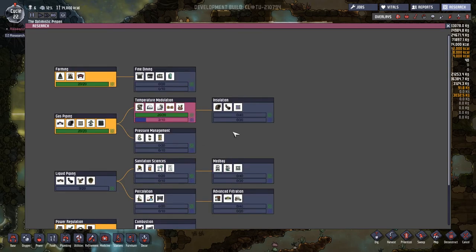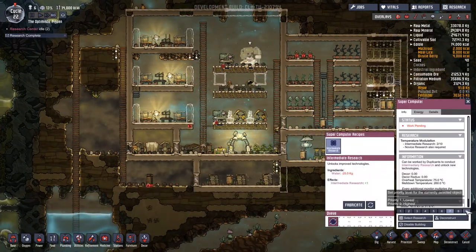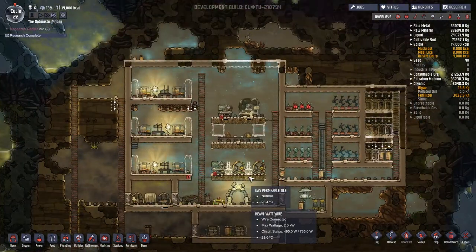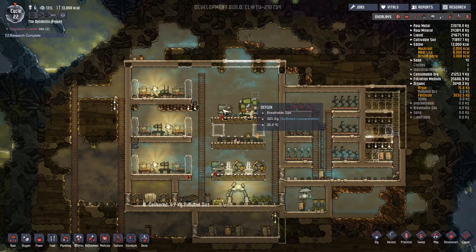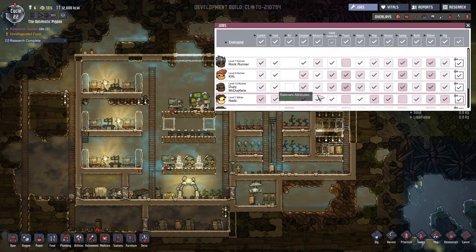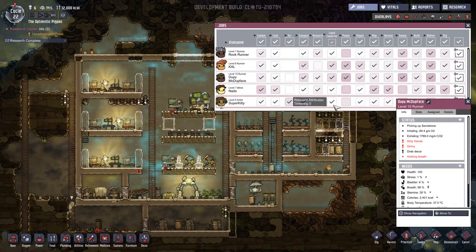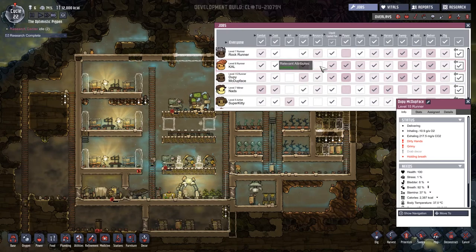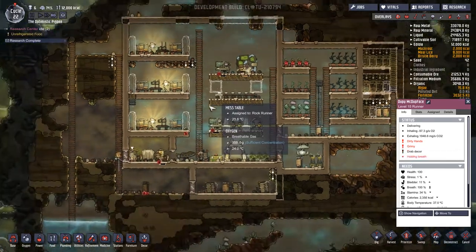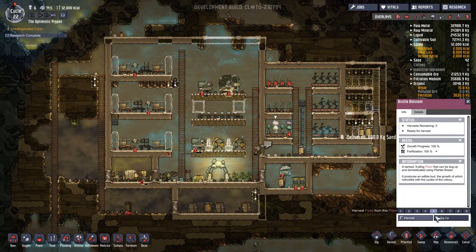I really wanted to go for the sanitation sciences — that was more important — but we are starting to overheat our food. So these go up to a nine. I was weighing up the options. Is the right person doing research? Harold — yeah, you are the right person. Let's turn off Super Kitty and Cow for research since they're not very good at tinkering. We've got priorities of one, two, three and four spread across the duplicants. These guys are already ready for harvesting again — that's pretty cool.